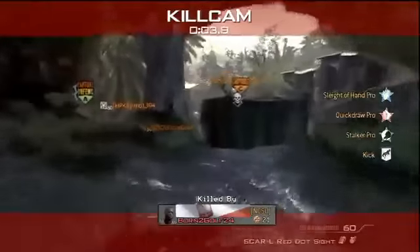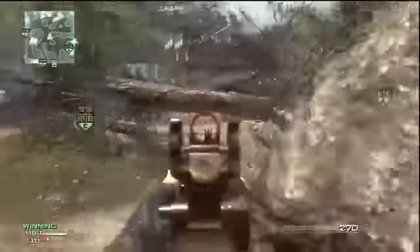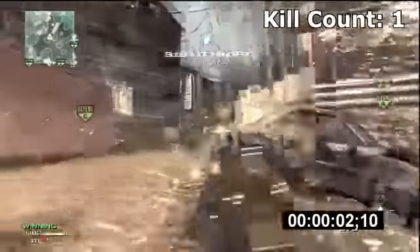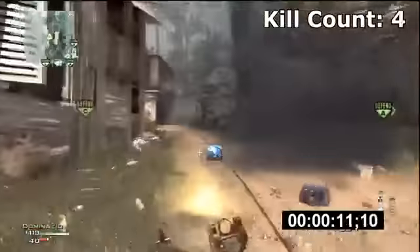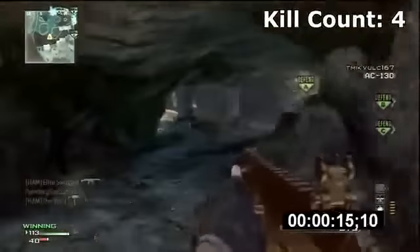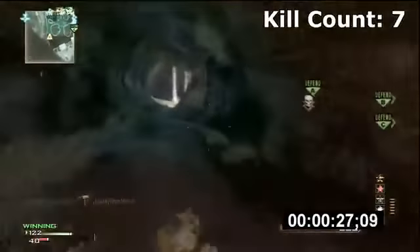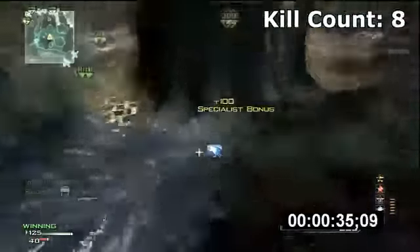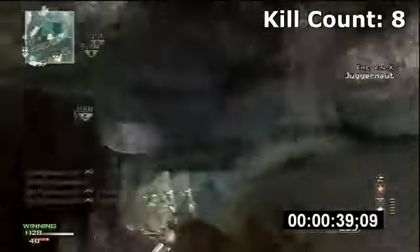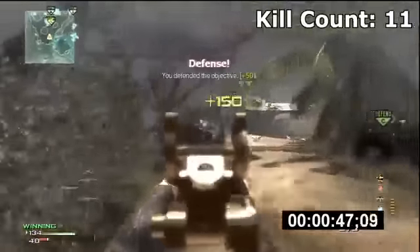My second perk is Quickdraw — and here's where dead man's hand cost me the double MOAB, because I had to waste a bullet on the guy who activated dead man's hand. Anyway, Quickdraw instead of Hardline because it's better to start off with Quickdraw — it enables you to aim down sights quickly and win gunfights more easily. It's not good to have Hardline as your normal perk because you start off at a disadvantage with fewer perks, and a lot of people try that but don't use it.